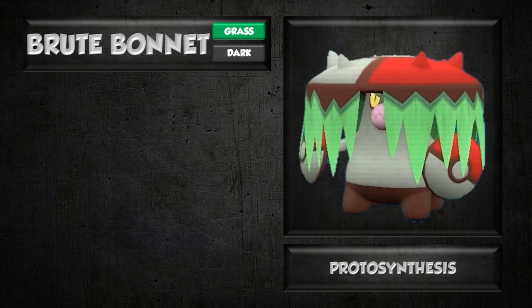Today's Pokemon is Brute Bonnet, an alternate form of Amoonguss. Right off the bat, this is a Grass/Dark type — a typing we've seen with Meowscarada and Zarude in the past. Unfortunately it is a pretty poor typing offensively. U-turn is going to absolutely destroy this thing, and that weakness is going to hold it back.